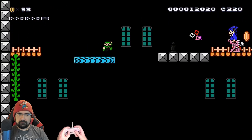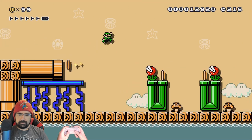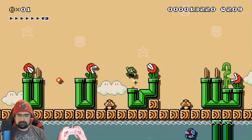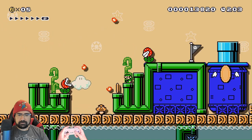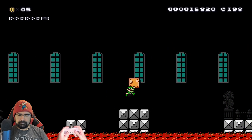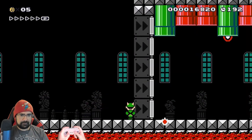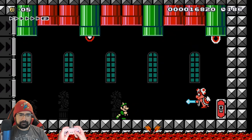Alright. Up into the pipe — boss fight's probably coming soon. We're back out here. I want that checkpoint. No power up at the checkpoint. Do I power up? This is going to be the boss fight right here then. Windy, right? The green ones are dropping fireballs; the red ones are not. Just stay in the red ones and I'll be fine.